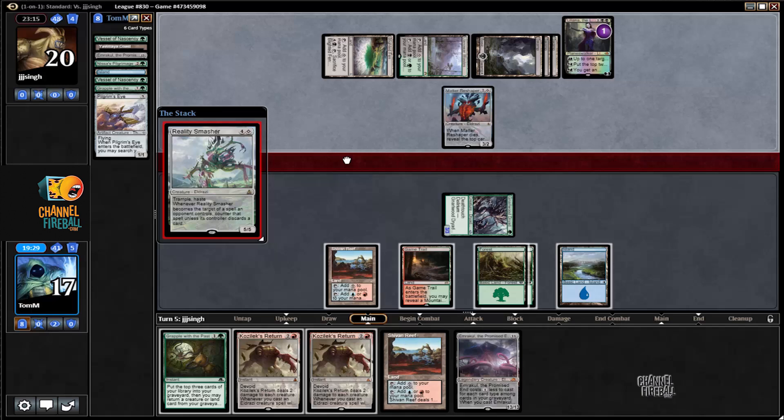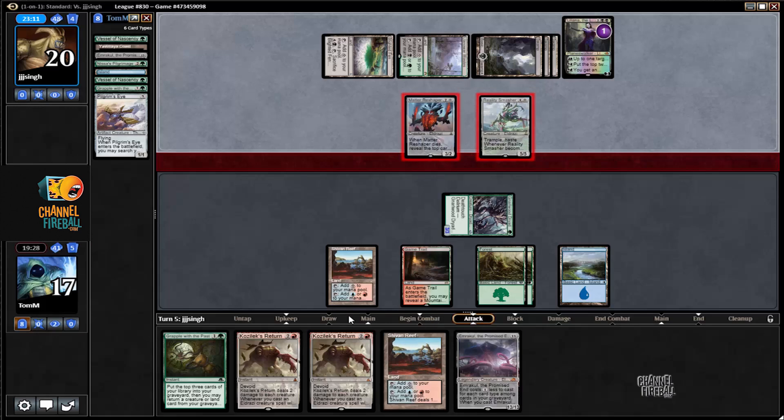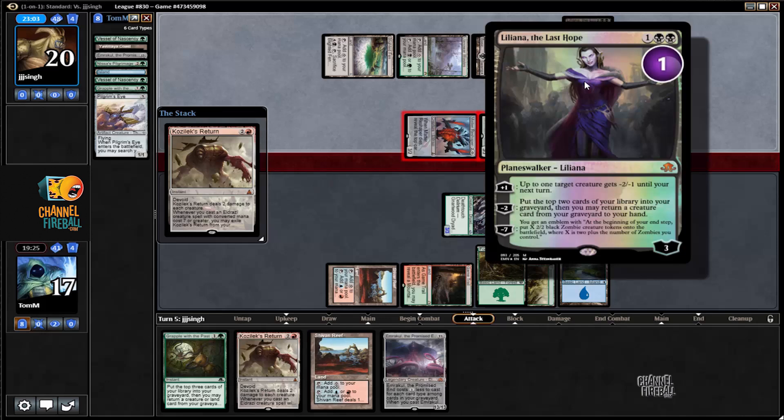I guess this card she might have been... oh yeah, gross. Let him declare attackers and then we'll go ahead and just cast this Kozak's Return. Hmm, mine is two minus one — that's annoying, so I actually don't get to kill Liliana here.